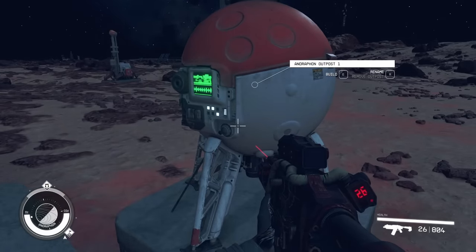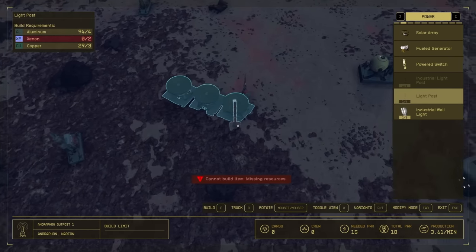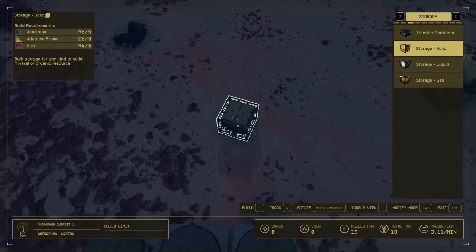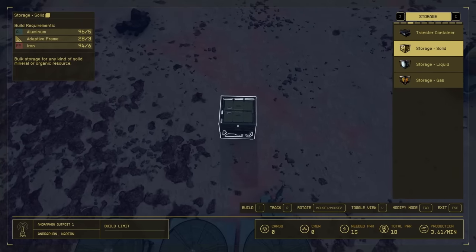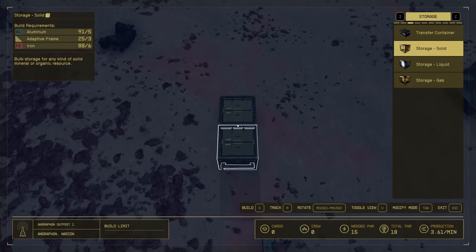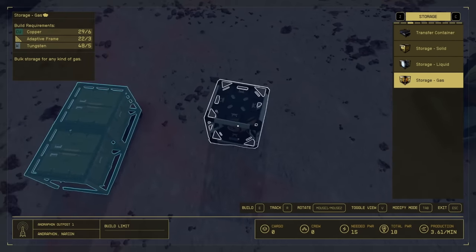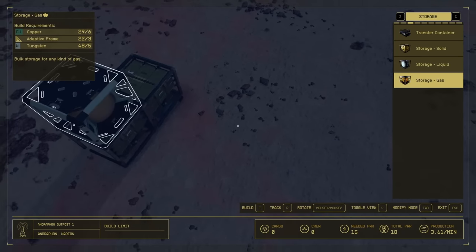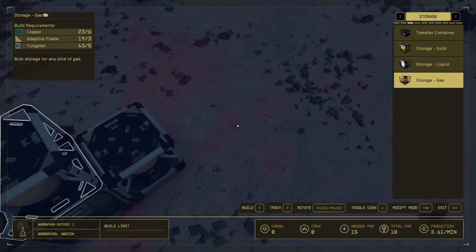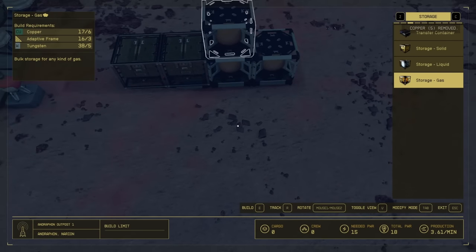Another thing you can do while building is go into build mode and toggle the view to get an overhead view, which can really help you build out your entire base a bit easier. Depending on what you're harvesting, you're going to need different types of storage. We are harvesting a solid, so we need at least one solid storage — I'm going to build a couple because I have plenty of resources. We're also going to be storing gas, so I'll add that next to it. We can always upgrade these later on as well.